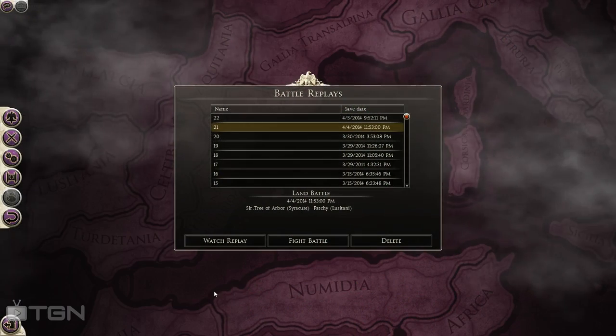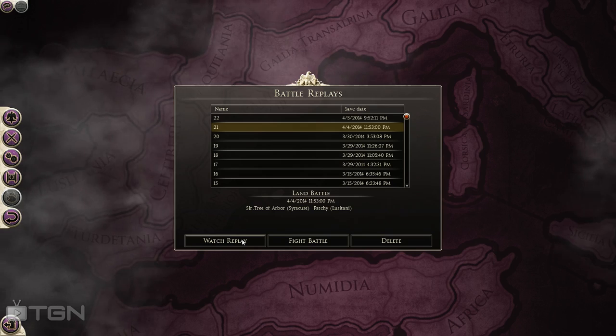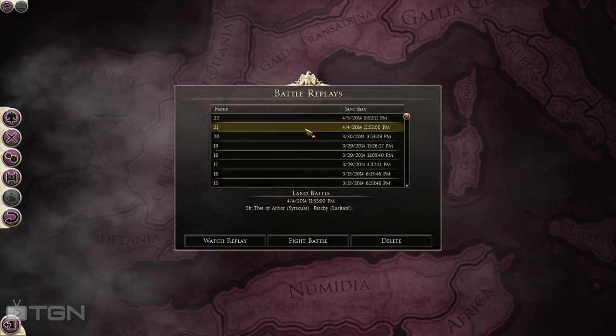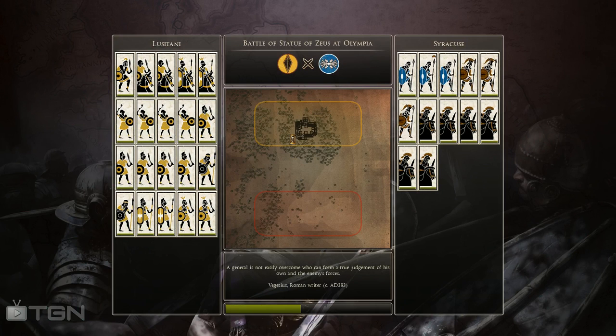What's going on, YouTube? Heir of Carthage here, and I'm back in Total War Rome 2 with an online battle replay. This time it's going to be me as the Lusitani versus Syracuse at the Statue of Zeus at Olympia map, which is pretty cool looking. It's actually kind of a fun map.